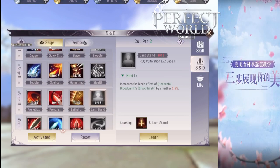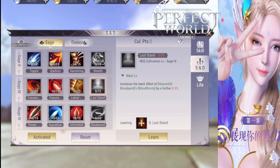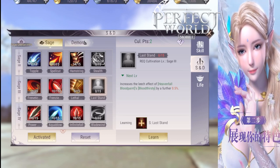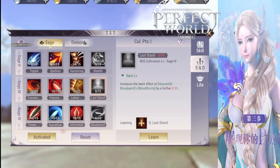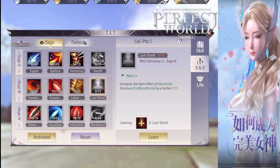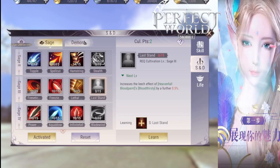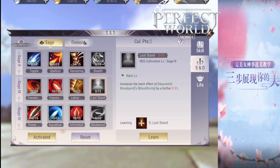Stealth at level 15 reduces Shadow Walk's cooldown by 4 and a half seconds — that is almost 25% cooldown reduction. You will be able to go in, attack, and after 15 and a half seconds escape, disappear into midair, and appear across the battlefield wherever they will never see you again. Normally it takes 20 seconds and you will probably be dead. That 4 and a half seconds is very crucial.